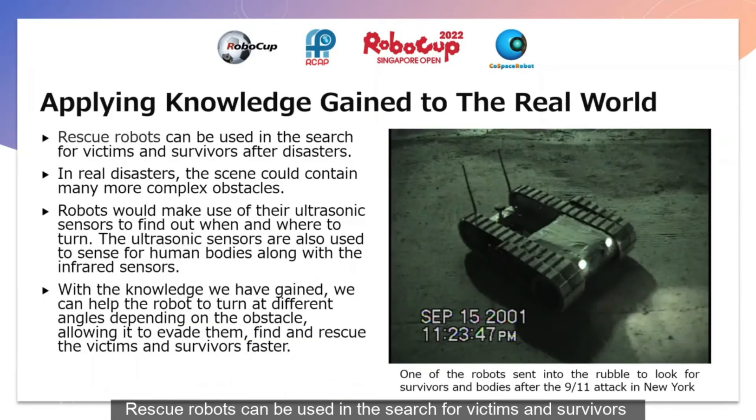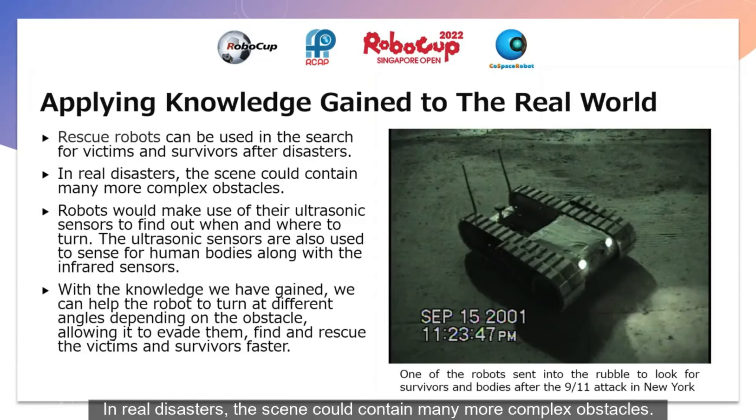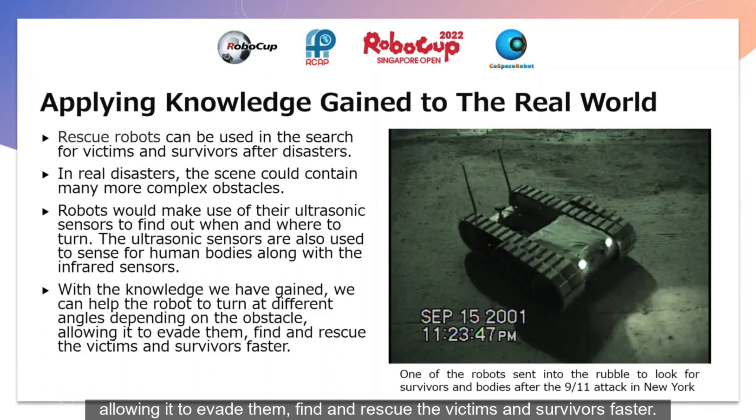Special robots can be used in the search for victims and survivors after disasters. In real disasters, the scene could contain many more complex obstacles. Robots will make use of their ultrasonic sensors to find out when and where to turn, and also to scan for human bodies along with infrared sensors. In the photo, it's one of the robots sent into the rubble to look for survivors after the 9/11 attack in New York. With the knowledge we have gained, we can help the robot turn at different angles depending on the obstacle, allowing it to evade them and find and rescue victims and survivors faster.